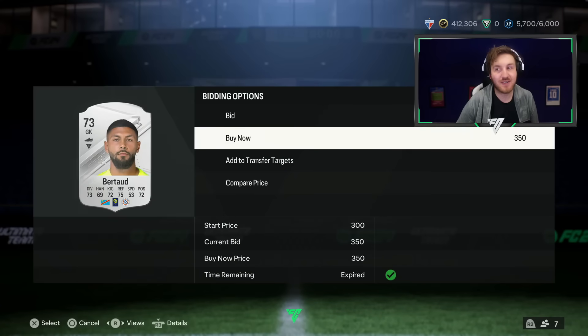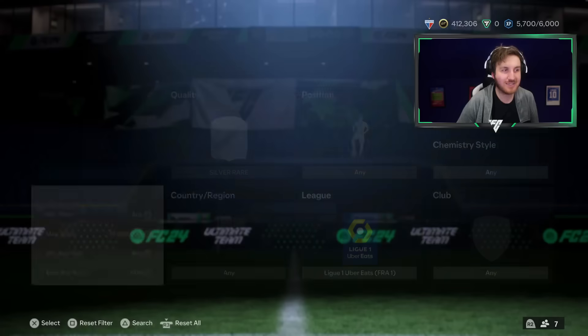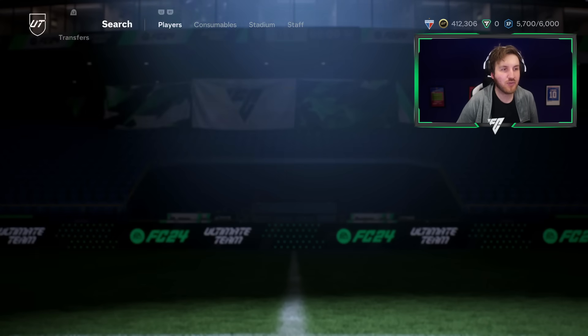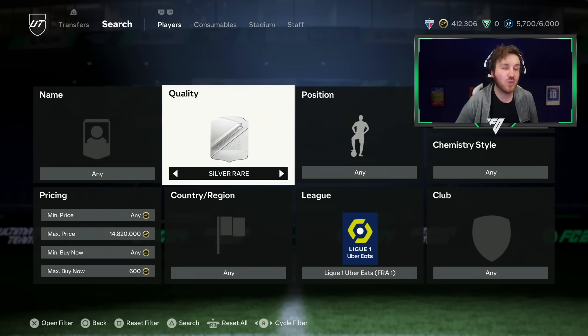This is a really efficient way of trading in Ultimate Team. You can use this filter whenever — it doesn't have to be when a new pack comes out, though it's really helpful then. Ligue 1 definitely seems the best value right now. If only we'd got Rico at 500 coins — that would have been amazing. I've made up to 30k an hour using this filter. It's really nice.